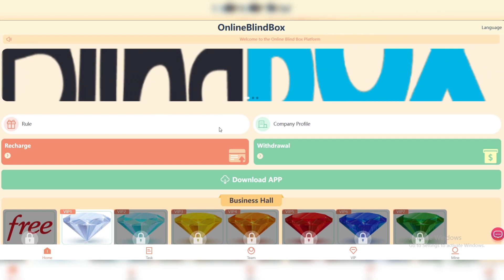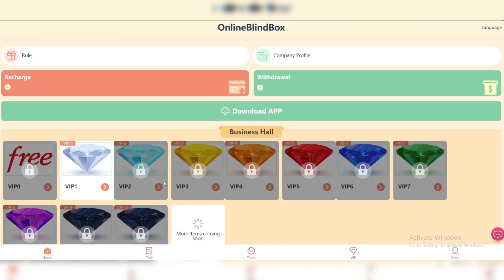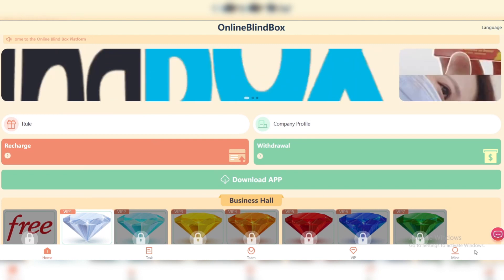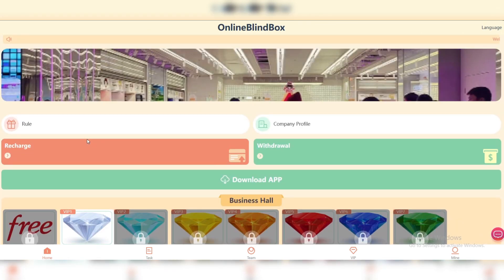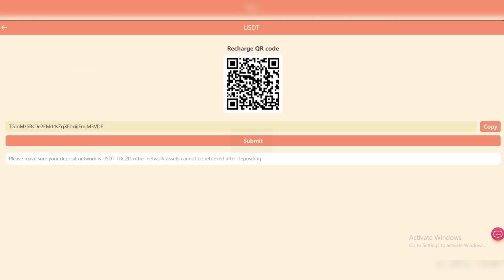The platform just launched today, so it is still early to get in and unlock levels. I already unlocked VIP one — you can see this is my account. We will just complete today's tasks and get daily earnings. To start, you need to come here from the links down below in the description box, click on recharge and scan the code.